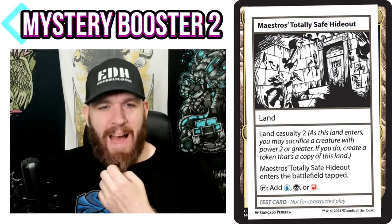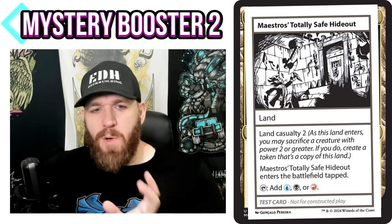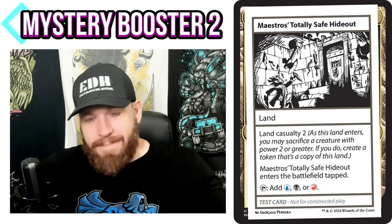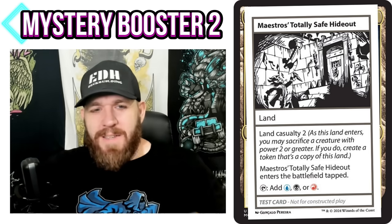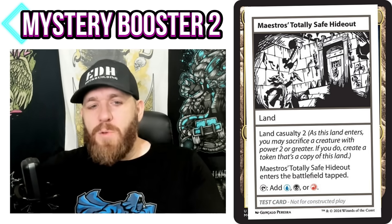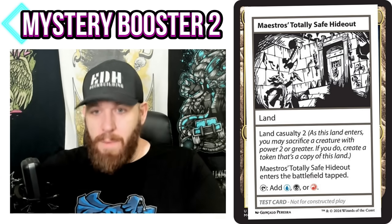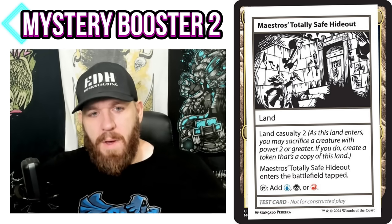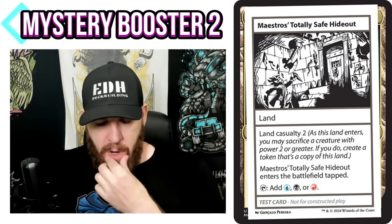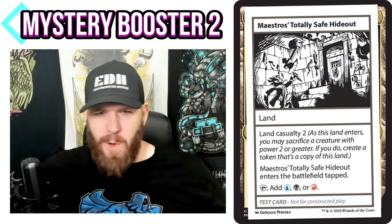Maestro's Totally Safe Hideout has Land Casualty 2: when this land enters the battlefield, you may sacrifice a creature with power two or greater; if you do, create a token that's a copy of it. That's a neat way to ramp in colors that don't ramp well — something people complain about a lot in Commander, since green is so good at it. This enters tapped giving you blue, black, and red — Grixis colors — but I can sacrifice a creature to ramp. I think it's fine since you won't have a power-two creature out very early.